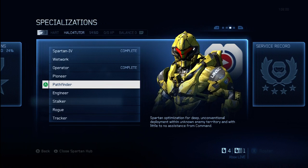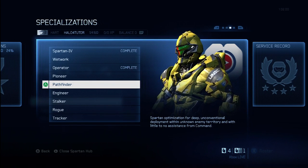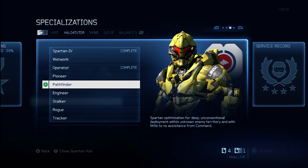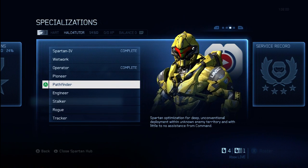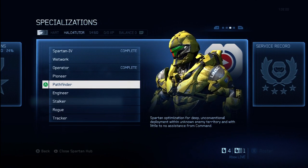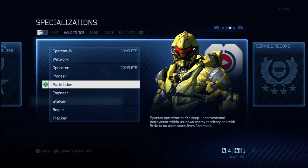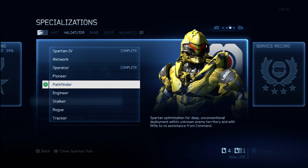Gunner allows you to fire the machine gun and plasma cannon without overheating as long as they're mounted to tripods. And if you detach a turret from its mount, you suffer no penalty to your walking speed — you just can't sprint. This can really be a decent upgrade situationally. It's only going to help you if you're using a turret, but if you're going into a game where you anticipate being a gunner — grabbing a turret or hopping in the back of a Warthog — this could be a very good upgrade.